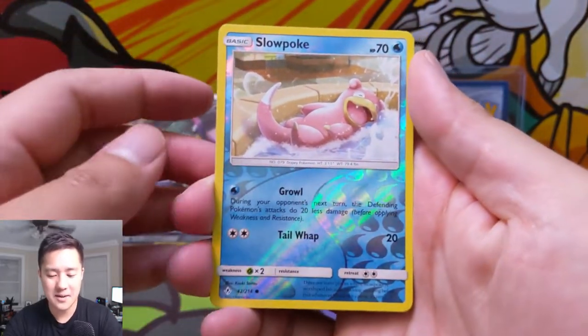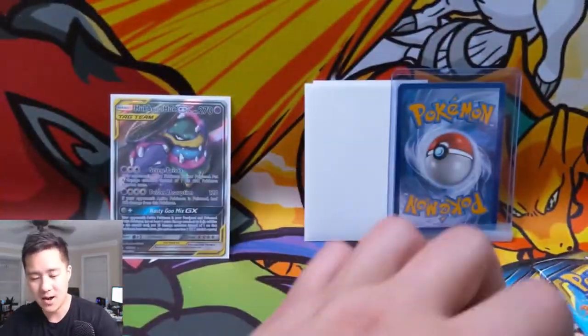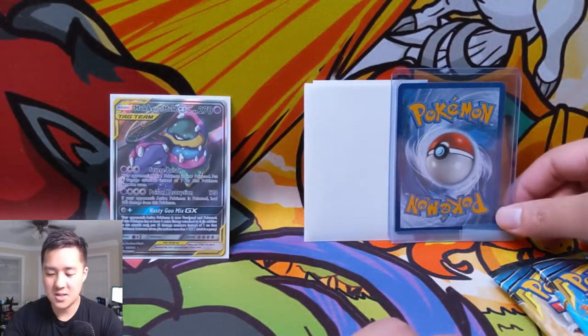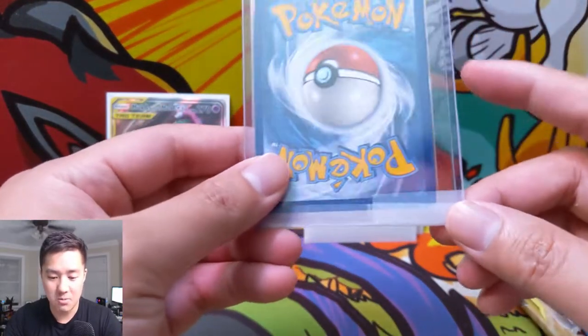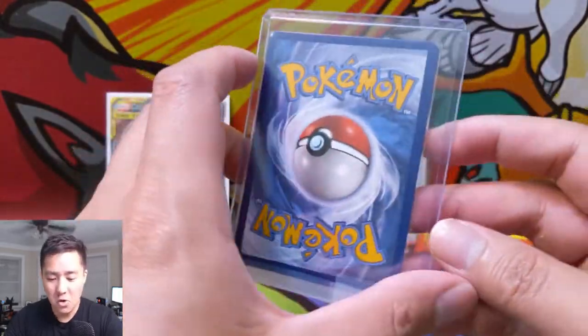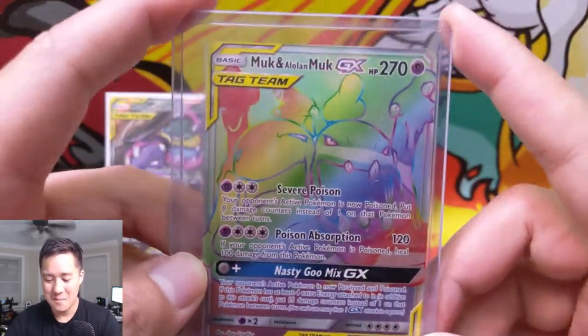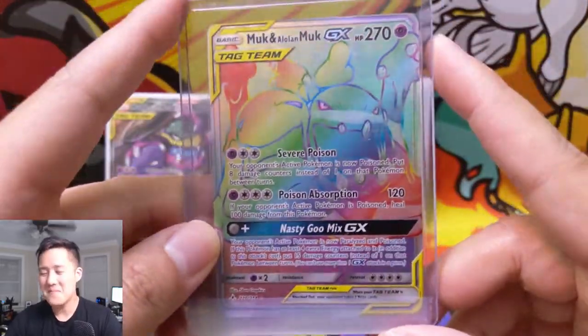A Slowpoke taking a bath and then an Aggron regular rare. Let's get into our next piece of mail — this one I literally just opened. Could it be another one? Let's see — boom — not exactly, but we got the rainbow rare boys: Muk and Alolan Muk!